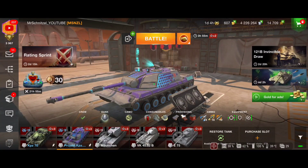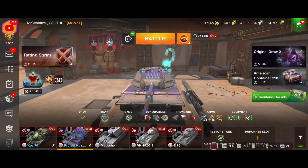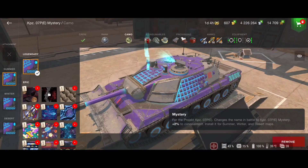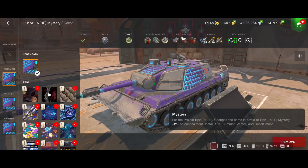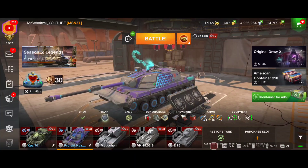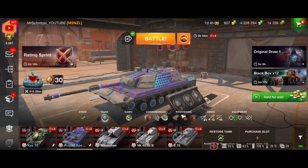Hello ladies and gentlemen, welcome back to the channel — Mr. Schnitzel in the house! In today's video I'll be talking about this vehicle: the tier 9 collector heavy tank, the German heavy tank, the Kampfpanzer 07 PE Mystery with this legendary camouflage. This tank is really called 'Mystery' for a reason because it's really so, so rare — 0.05% drop chance if you try to get it from mystery boxes level 1.